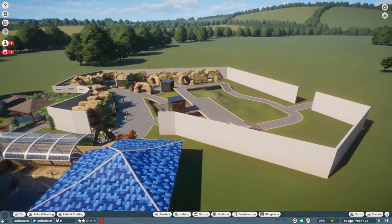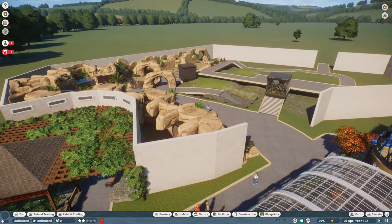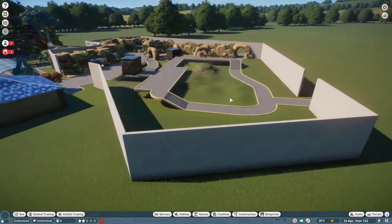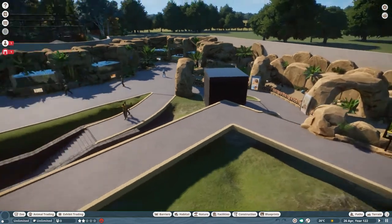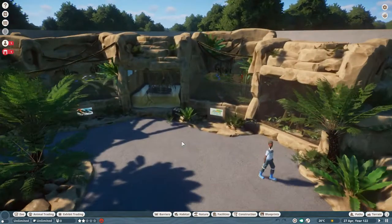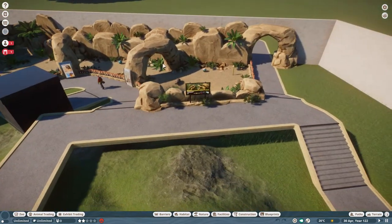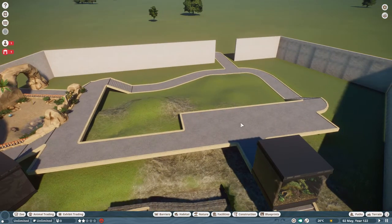So in the last episode — this is part two — in part one we were starting work on our huge reptile house, and it did turn into quite an epic project but it turned out really, really nicely. There's going to be a lot in this episode, so I will do my best to keep things moving at a swift pace. In the first episode we finished off all the exhibits and put in our tortoises in this segment, and just got the shape of the pathways in.